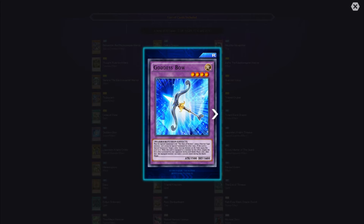Goddess Bold must be special summoned with the Claw of Hermos using a Warrior-type monster and cannot be special summoned by other means. If this card is special summoned, target one other face-up monster on the field and equip this card to it. While equipped by this effect, negate the first effect activated by your opponent during each battle phase. Also, the equipped monster can make a second attack during each battle phase. A lot of double attacks happening.